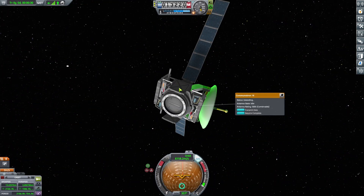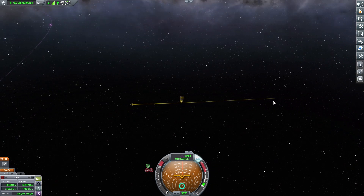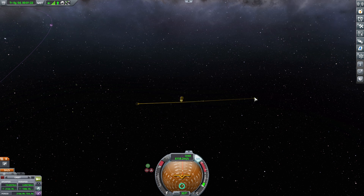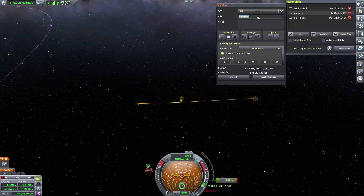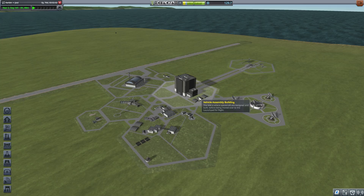We really only have about 950 meters per second of delta-V on the fully fueled one, and the other doesn't have much either. We'll create an alarm for the Moho intercept, find the changes, then go back to the space center. That's kind of the first part of this episode — launching a rocket towards Moho and getting that ready to go.